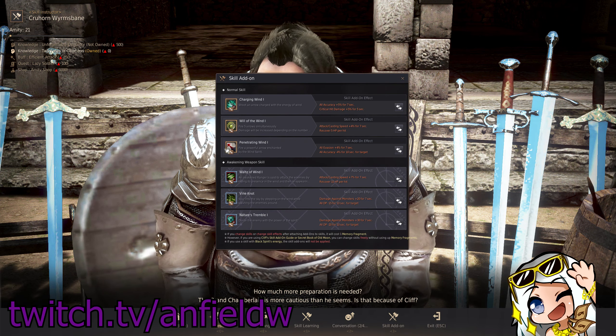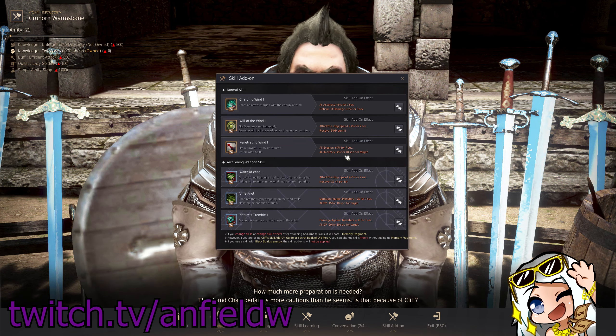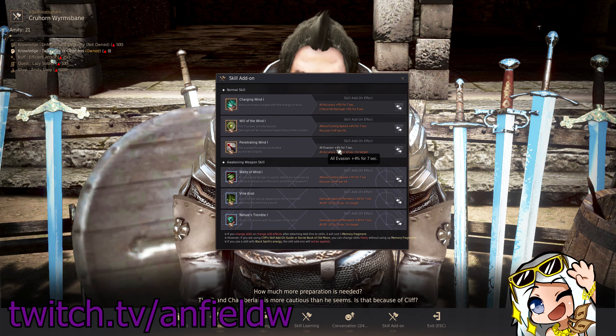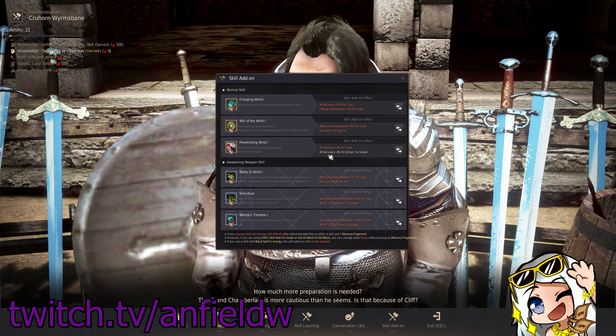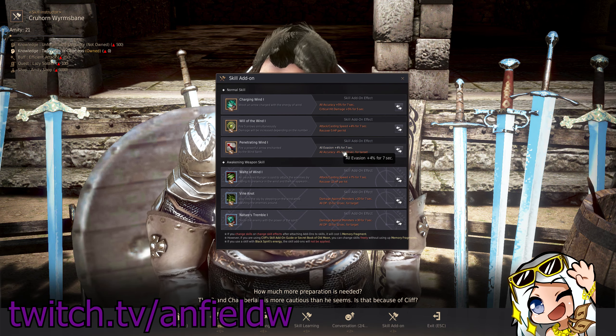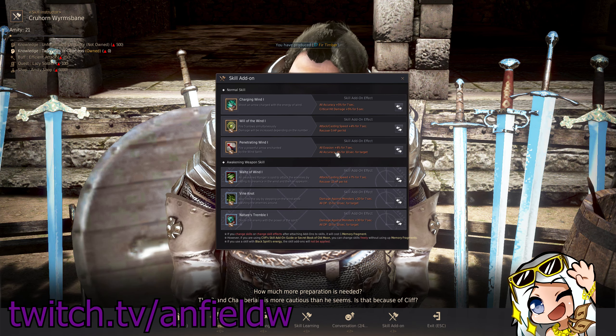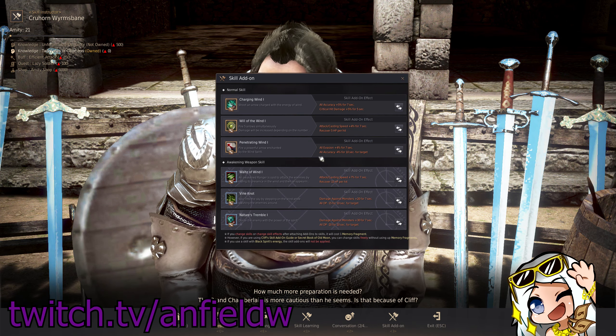So with Penetrating Wind — Charging Wind being Tier 3 — Penetrating Wind is a Tier 2 add-on. I went with Plus Evasion to myself. I have an evasion set of gear; if I went DR, this would probably not be as helpful. But I do have evasion gear, so I have Evasion and then Minus Accuracy. This is almost like getting 8% Evasion because I'm minusing their accuracy by 4% while giving myself evasion. So that's why that's a defensive set.